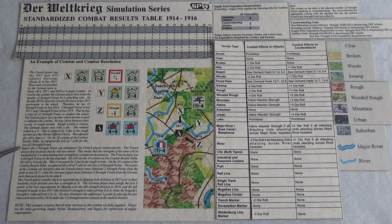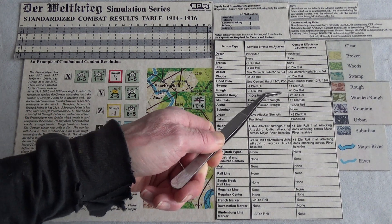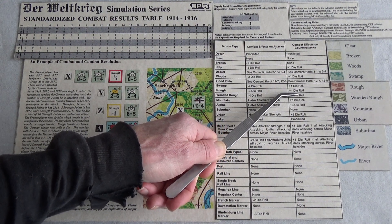So the French player declares he will not retreat, meaning strengths are multiplied by three. The French player has eight strength points in the hex attacked — he will use the 24 column. An adjusted die roll of seven calls for the loss of six strength points. This is stated as being increased by three due to the rough terrain, but looking at the terrain effects chart, it says plus one — not plus three.